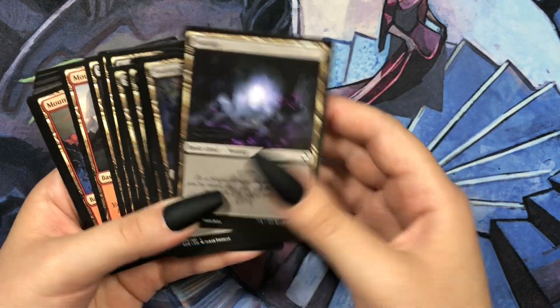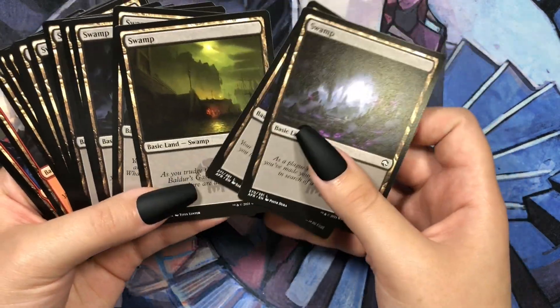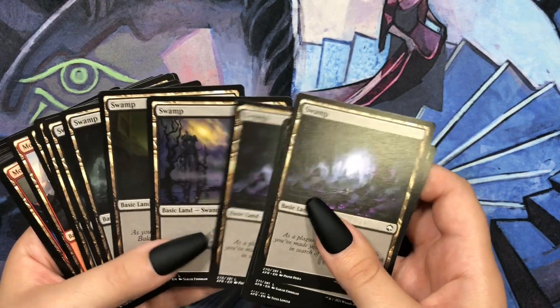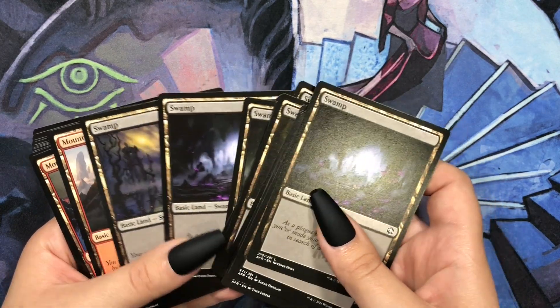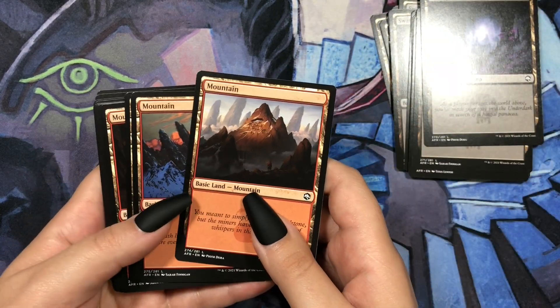So we have Swamps — there's a variety of different images for Swamp — and we have Mountains.